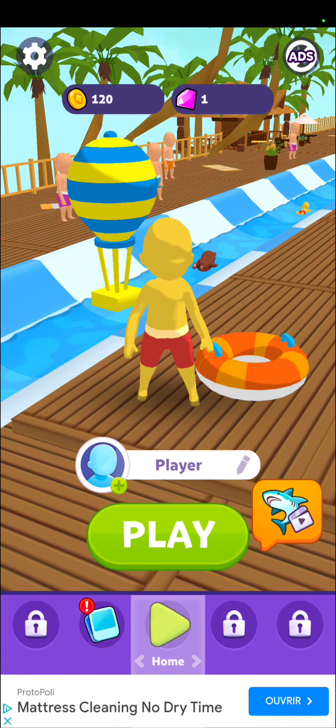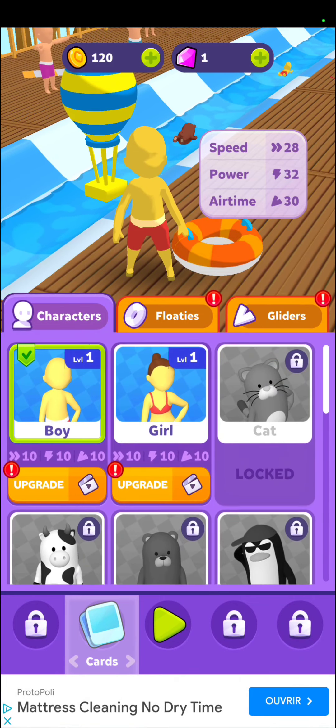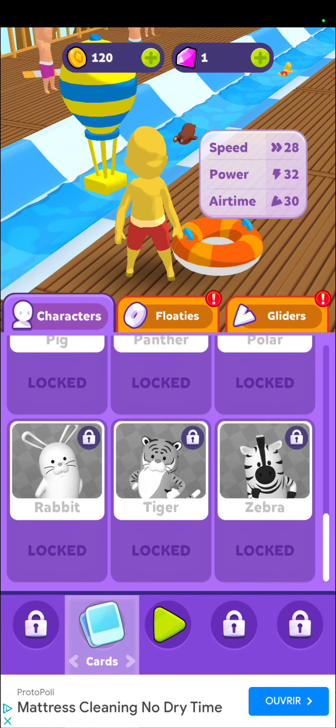We have a button at the bottom that is open — we'll click on it. So you can get different characters here and upgrade them: boy, girl, cat, cow, bear, penguin, horse, lion, panda, pig, panther, polar, rabbit, tiger, and zebra.